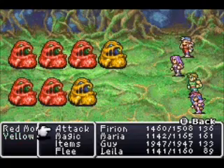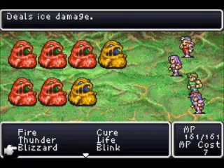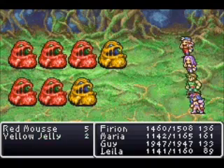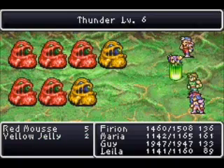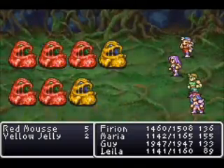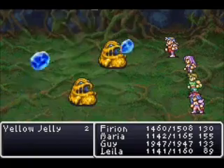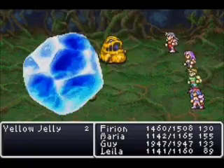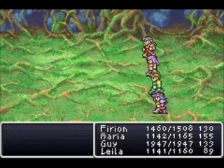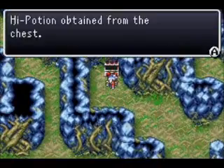The yellow flan is actually the thunder one, so you might not think he's weak to thunder but he is. The best way to deal with these is to hit all, even though they're not all weak to the same element. The red ones are weak to thunder, the yellow ones are weak to blizzard. When I hit thunder, this kills off all the red ones — yes! And then hitting blizzard kills off the rest of the yellow ones. Huzzah!